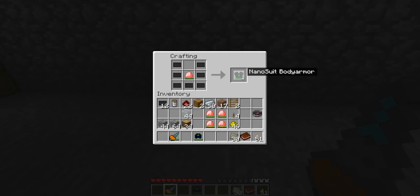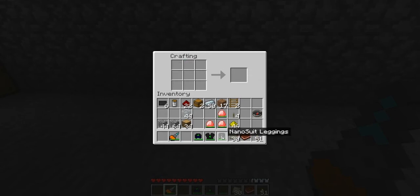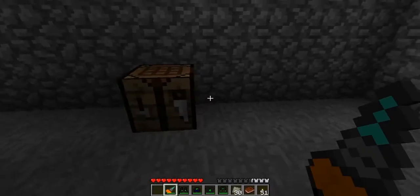Next we'll do the body armor — stick it like this — and there we have a nano suit body armor. Next is nano legs, we stick the crystal — do it like that — nano suit leggings, awesome. And the final piece is the boots, and there we go, got out all our items.